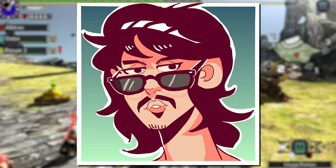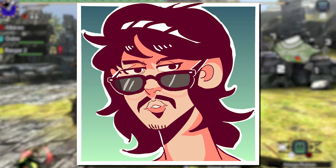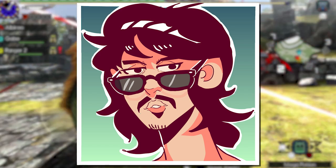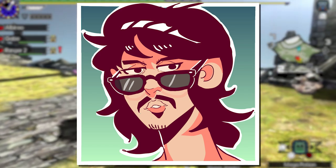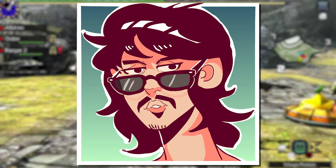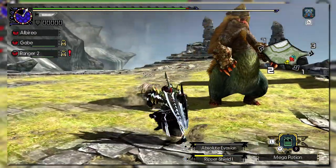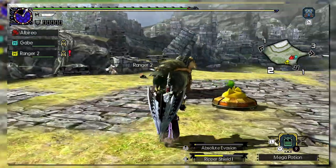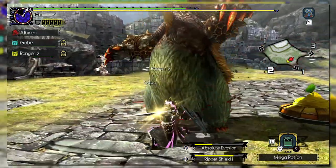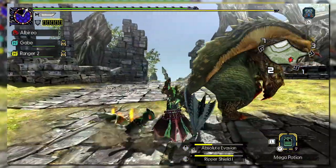The aerial style actually received a bit of a utility boost between Gen and Gen Ultimate. Originally in Generation's first release, the weapon could only perform an SAED in the air, and as pointed out, it's been nerfed so much to the point that you're worse off using it than not. Generations Ultimate fixed this by allowing hunters to use either the AED or SAED when in the air. With all that out of the way, we can finally move on to Generation 5 and see how the charge blade began to change between World, Iceborne, and Monster Hunter Rise.